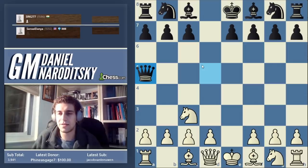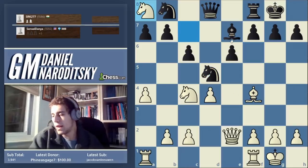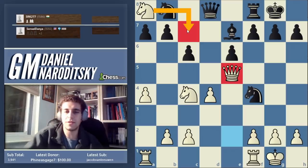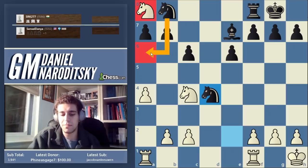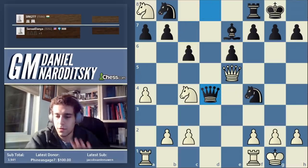Now, why didn't we take on a8? Because knight takes f4 would follow, and the knight on a8 has no passage back. If you try queen e5 to evacuate the knight via c7, black has a beautiful tactic starting with queen takes d4, picking off the queen, and the knight is dead meat after knight a6 because the rook just captures it.